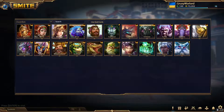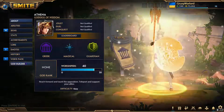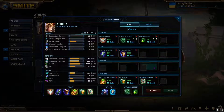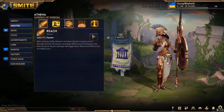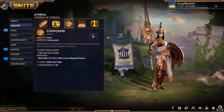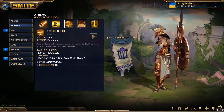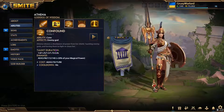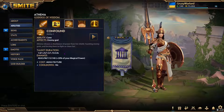Number four is Athena — and there are actually two gods tied at the number four position, but we'll get to that in a minute. Athena has one of the simplest kits ever. Her two is her best ability and the only one you really need to land. You can miss everything else — as long as you hit your two you're fine. It taunts every enemy you hit, making it completely OP. It gives your team two seconds to deal damage while pulling them away.